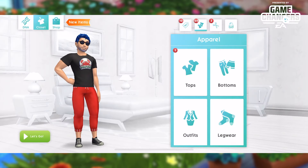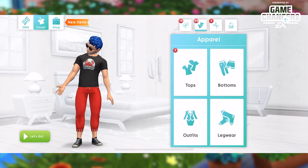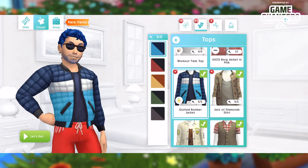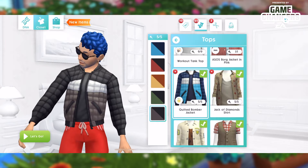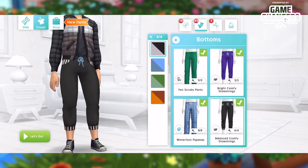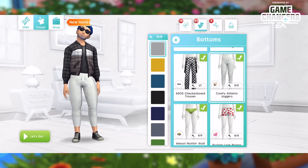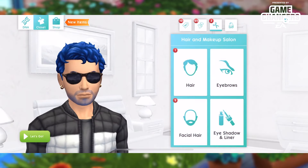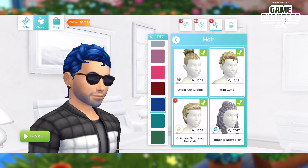I'm going to start by giving Raiden a new jacket — there we go, it is the quilted bomber jacket, and it comes in five different colors. I love it! I think I'm going to have to put some new pants on him though. Those look good, okay, so we'll do that for Raiden, and then I think Raiden needs a new haircut.